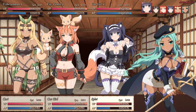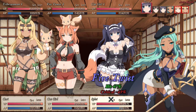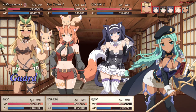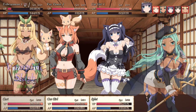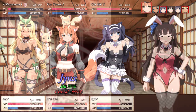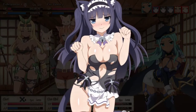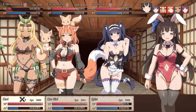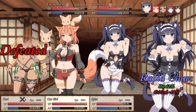Fight me, tribeswoman, fox tamer, cat girl. You're gonna lose, kids. Dust blast on cat girl. Go single slash on her. Rapid claws, I'll finish her off.